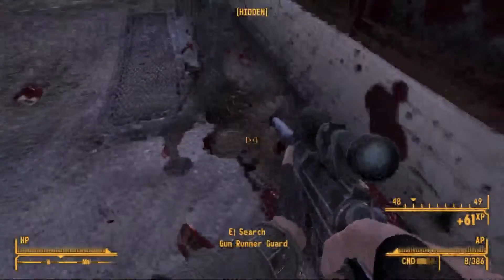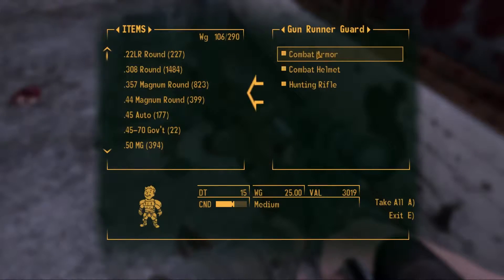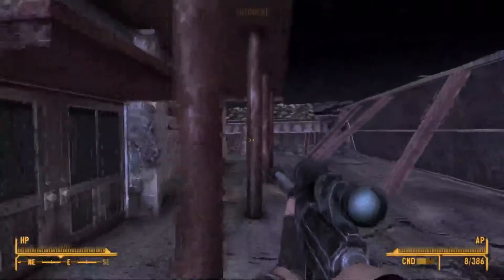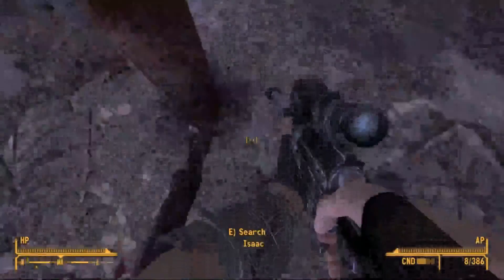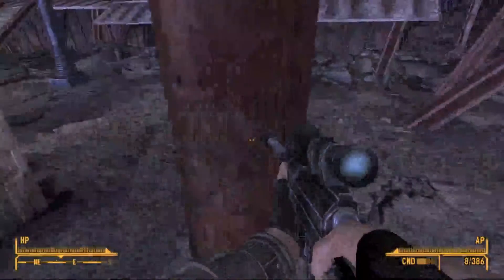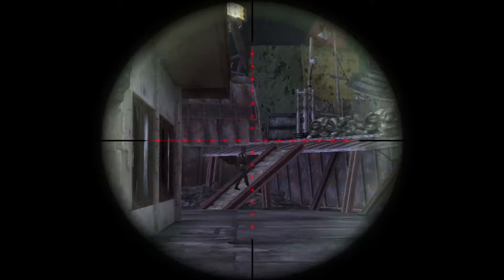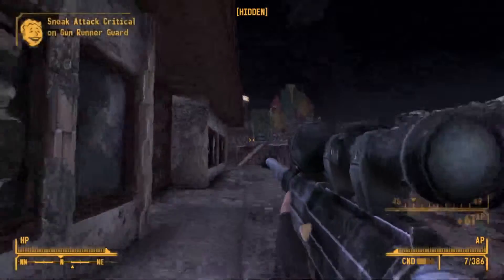Kill him and his friends over there. Take his ammo — don't sell the ammo, the ammo is for you. Take his armor and his weapon. Then run over to his friend who heard him die. There's Isaac — I threw him behind here. But there's his friend, and there we go.